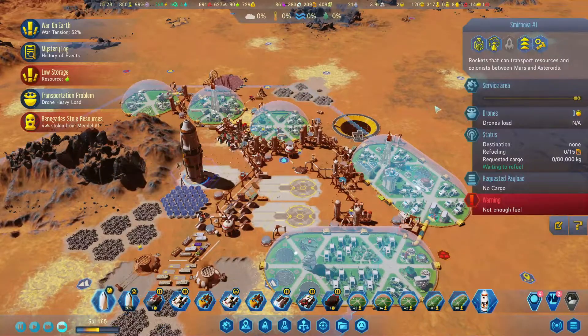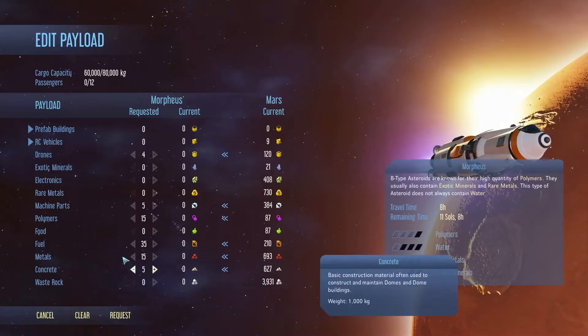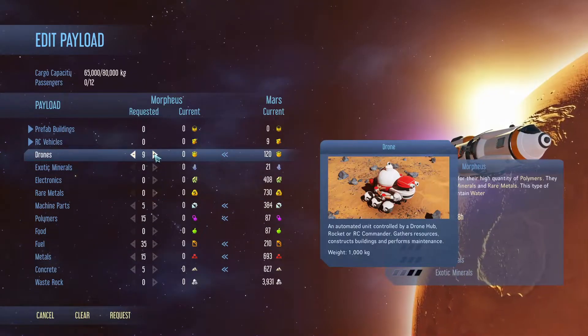We have some renegades, partly from the sanity damage. We'll send you over — we'll visit. We're just going to send it with a bunch of drones.